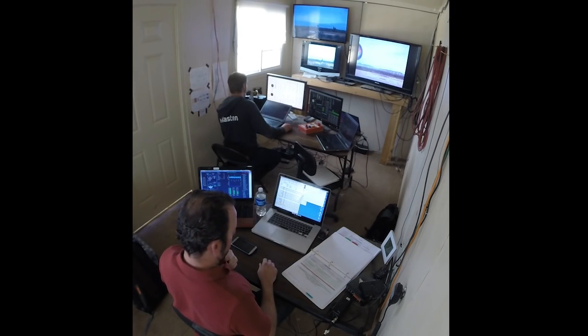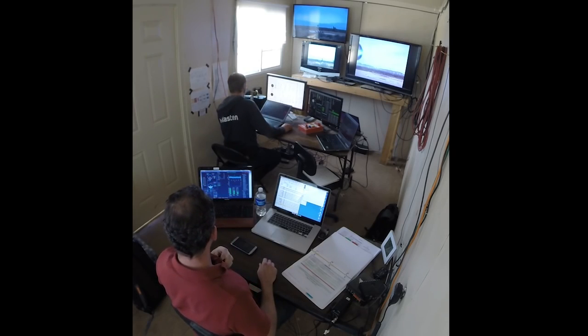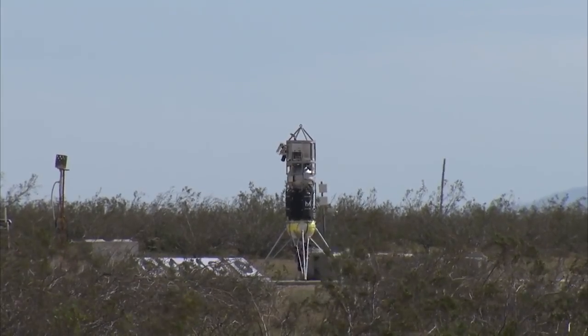Pilot, activate LOX and IPA pre valves. Activate LOX and IPA pre. LOX and IPA pre are active. Activate LOX and IPA press valves. Activate LOX and IPA press. IPA press and LOX active. Pilot, prime engine. Grab it.